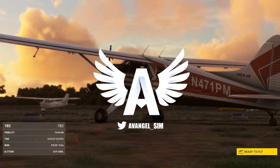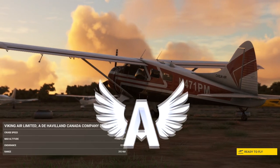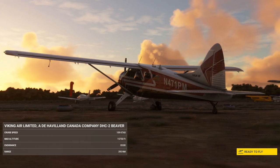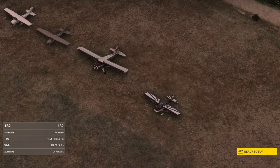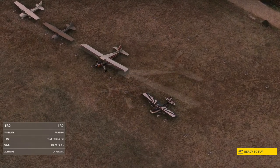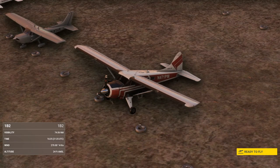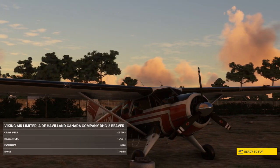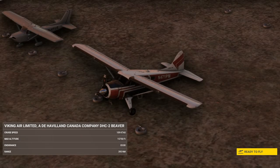Hey guys, it's Savage and welcome back to the channel. We're up for a beautiful little evening flight today in the Beaver because I need an excuse to fly it. We're taking a trip across to a couple of new airports by Burning Blue Designs — these were sent to me by them. One of them is freeware, linked in the description below. We're heading from Katama Airpark over to Tradewinds, which is the freeware one, and onwards to Wareham, which is a stock airport.